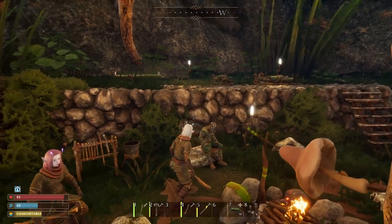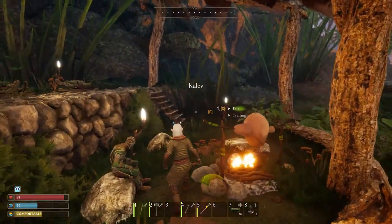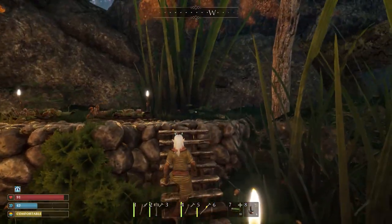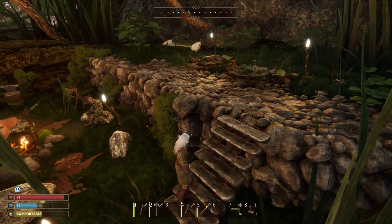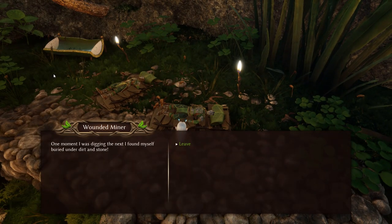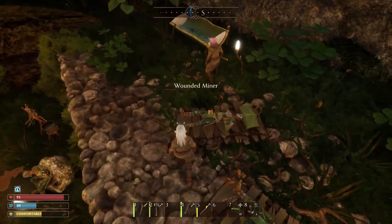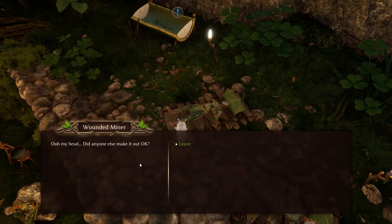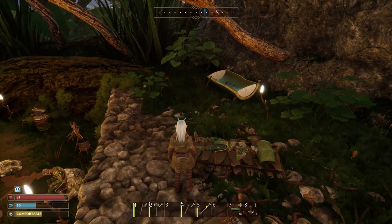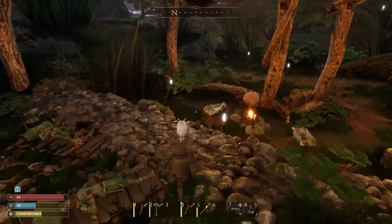Steffi found another ant over there in the darkness. Let's look around here real quick now that it stopped raining. I love how they have leaves fallen down for the roof, and here are the stone foundations — we're going to get this later. Here's a fellow — a wounded miner. We didn't finish talking to Caleb. This poor fellow says: 'One moment I was digging, the next I found myself buried under dirt and stone.' I wish we could heal them — revive them. This looks like a watering trough of some kind. Let's finish talking to poor Caleb.